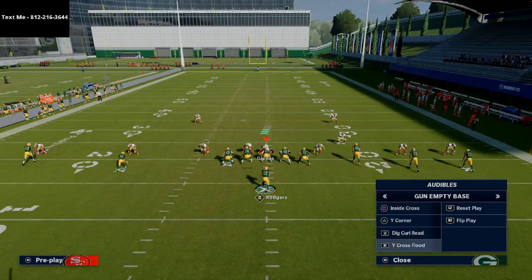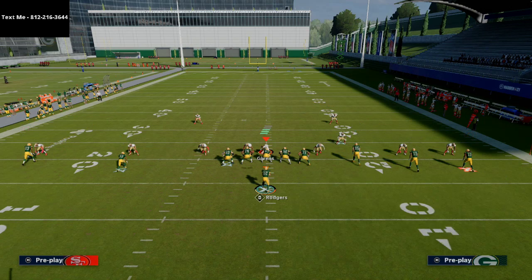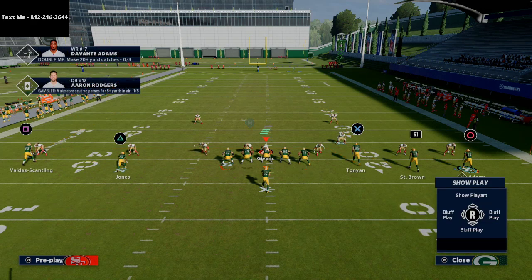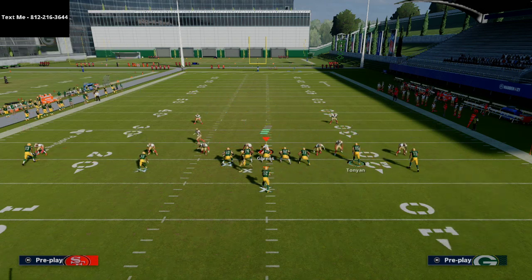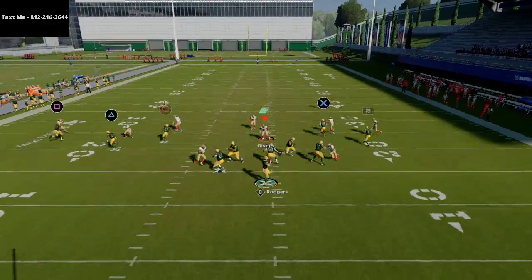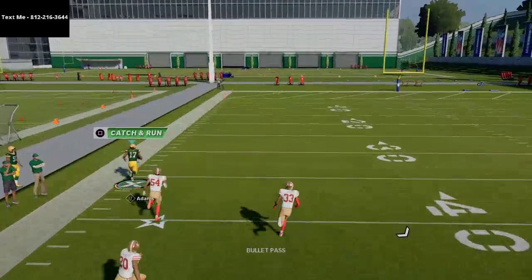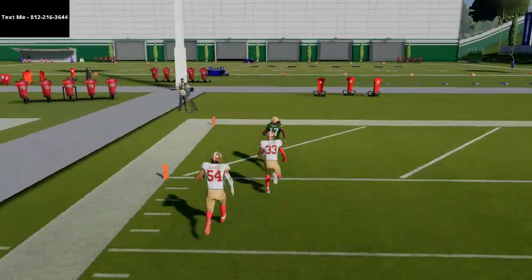Off of this, you can go to the Inside Cross play. The main adjustment is to smart-route Davante Adams' post route. Then run Aaron Jones on a flat pattern, Marquez Valdes-Scantling on a drag, and motion Davante Adams to the left — snapping right as soon as he passes his left tackle. If there's no safety coverage deep, even with shading outside and over top, Davante Adams is going to get over the top of the defense.